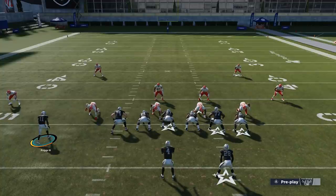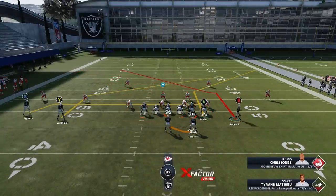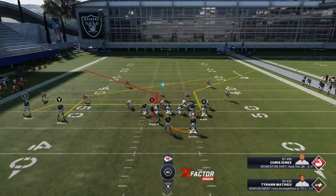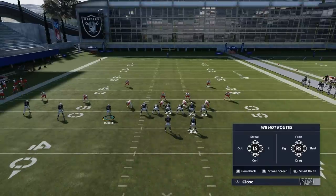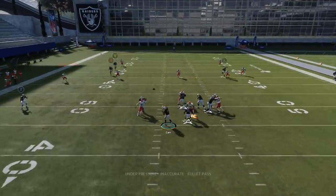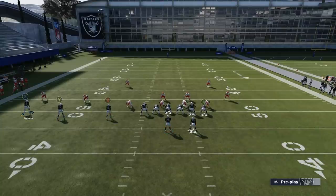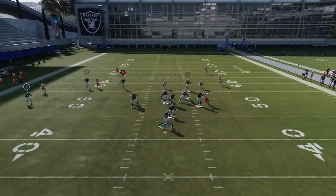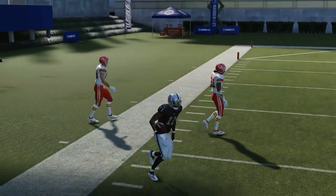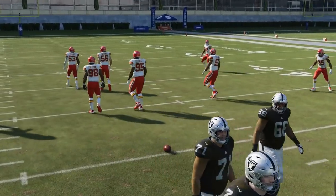Against Cover 2 zone, the setup is a little different than every other defense. Against every other defense I'm gonna motion across the B route, but against Cover 2 zone it doesn't really work that way. One option: put the X on a smoke streak, leave it with no motion at all — the wire out and the B route are gonna be a very good Cover 2 play. You can get a catch and run if you move the ball to the open side of the field and beat that safety with enough speed.